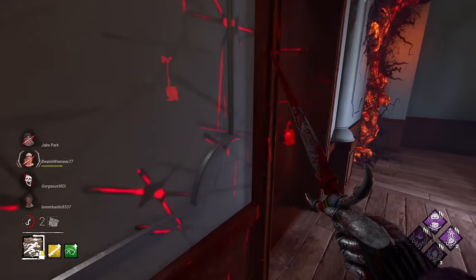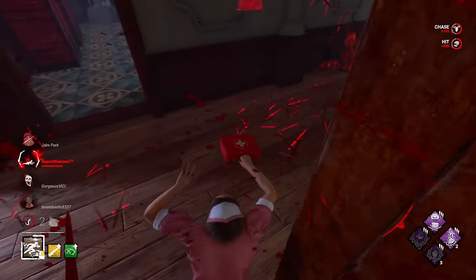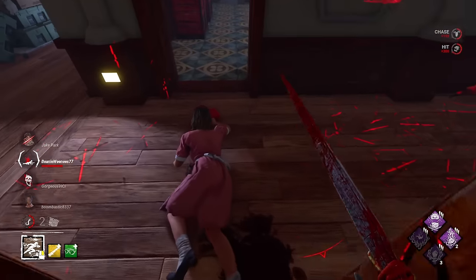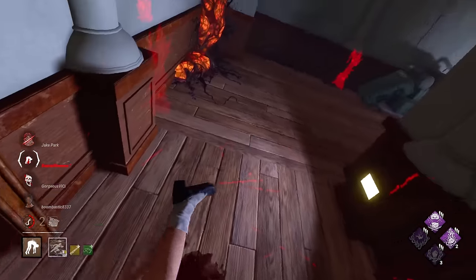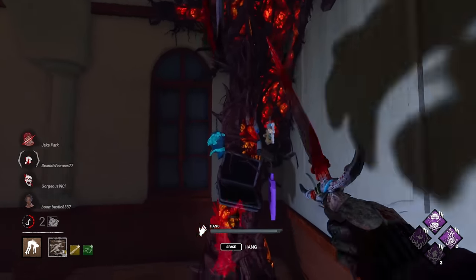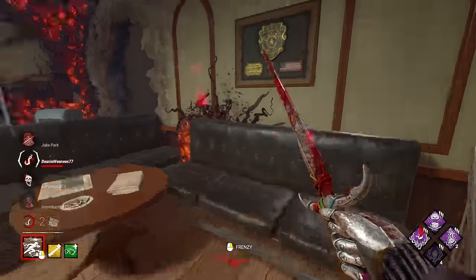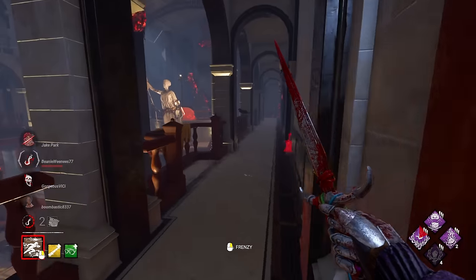Got to love it, dude. There we go — down she goes. We don't want to use Scourge Hook Pain Res yet because we still want to save our tokens. We'll just use a normal Grim Embrace — that's the last piece. Now all we've got to do is hunt down the final two — we should be looking good.